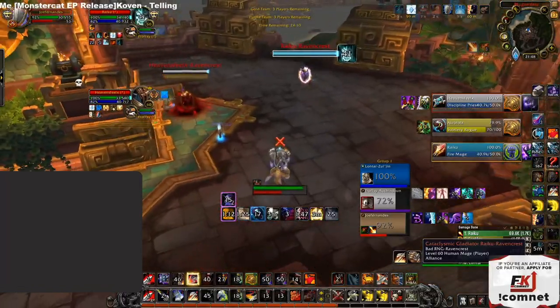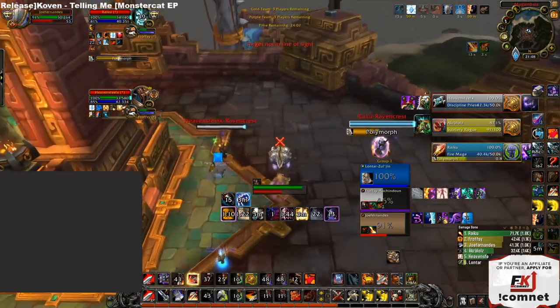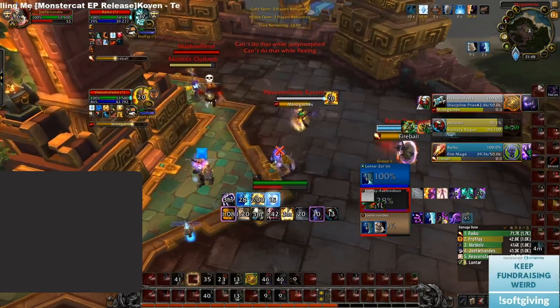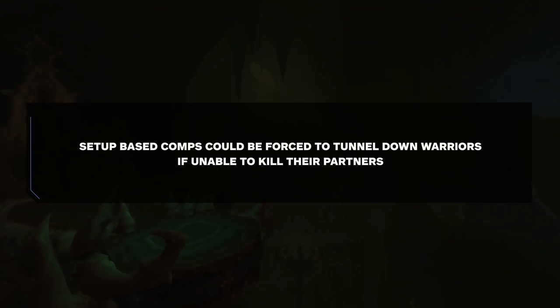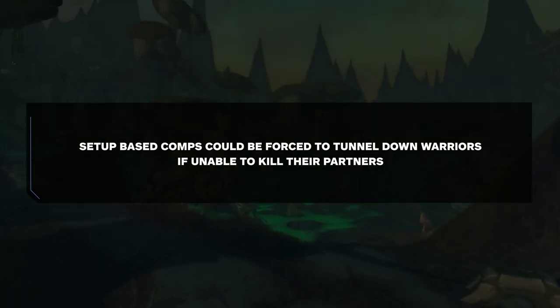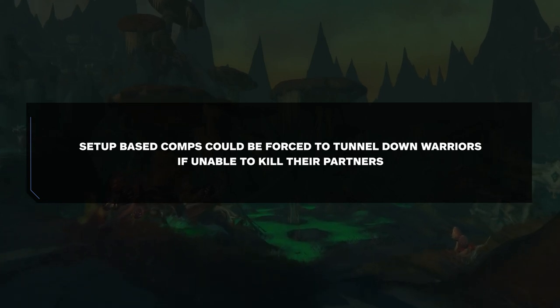You can also look to deny Intervene with crowd control on the warrior, preventing its use. You can abuse Line of Sight from the warrior with their partners, or keep the warrior in any form of CC. Root effects can be excellent here unless the warrior has a root breaker. Another way to deny Intervene is to potentially tunnel down the warrior instead, since Intervene can never be a factor when killing a warrior, preventing them from peeling any setups. This could be the way to go playing against a setup-based comp such as RMP.